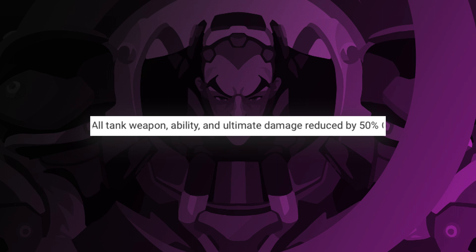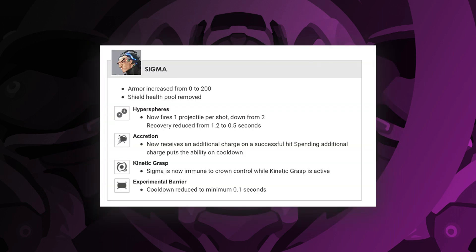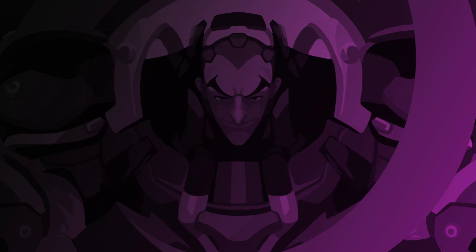As a Reinhardt main, I don't like it. It feels like I'm swinging a wet towel around instead of my mighty hammer. The only tank I still enjoyed playing was actually Sigma. He can lob up spheres one after the other. If he hits his target with accretion, he'll get a second charge. His kinetic grasp makes him immune to crowd control and he has his instant barrier back.